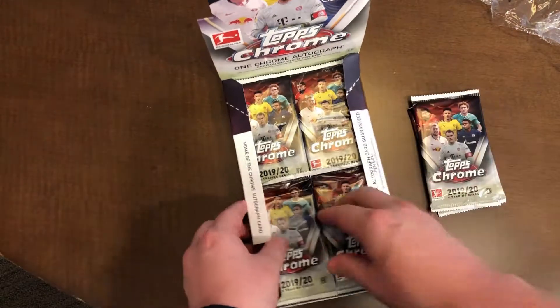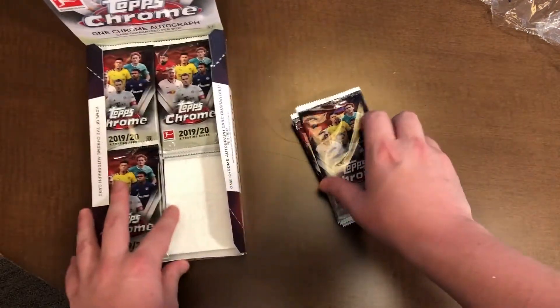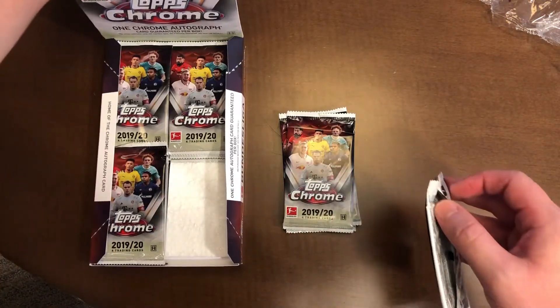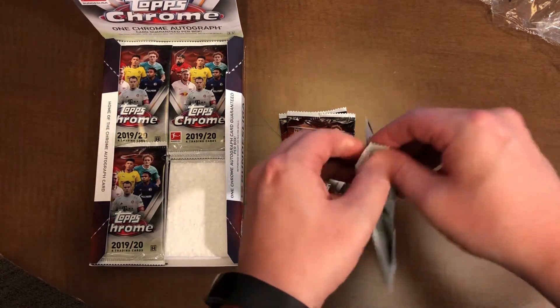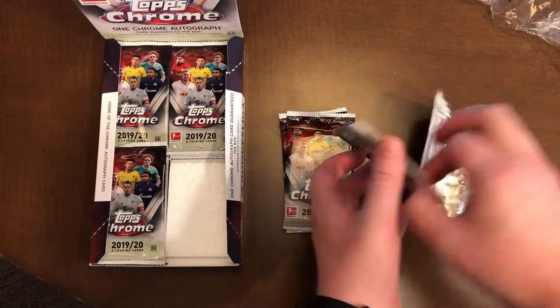We're hoping for Haaland and Reyna out of these packs. We'll do this first one first — four cards per pack. We're looking for Haaland and Reyna, the two main rookies coming out of these packs. If we can pull one of them, that would be phenomenal.